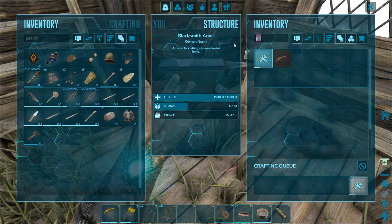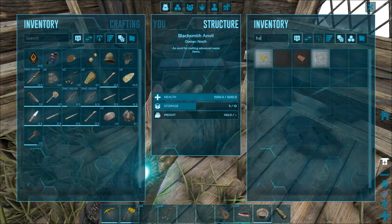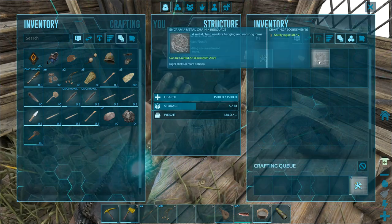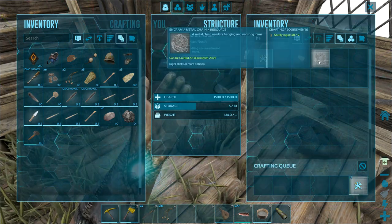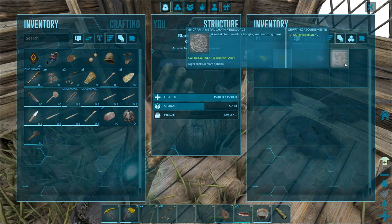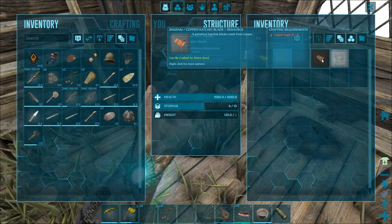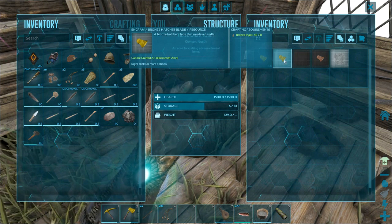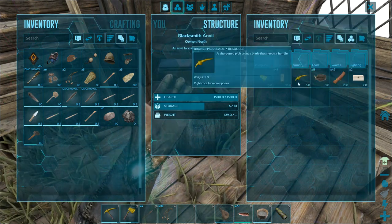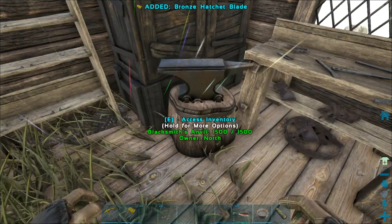I can type in hatchet and also make a hatchet head — craft one of those. There's also a chain but I don't know what I'm going to need that for. So first you have just a stone hatchet, then you get copper, and now we've moved up to the bronze level. I now have an axe head and a weapon head in my inventory.